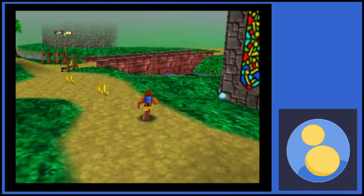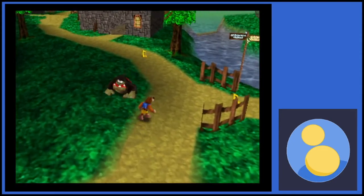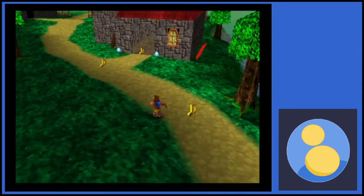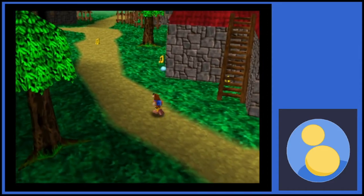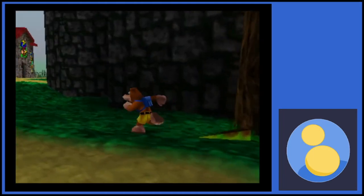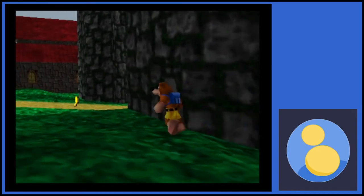There's five Jiggies to collect, a hundred notes, two tokens, and two empty honeycombs, along with eggs and feathers and gold feathers and all that, all with their own dialogue. You're gonna get the worst performance around the castle, specifically around the front of the castle.